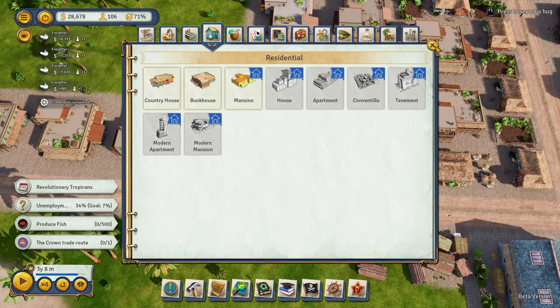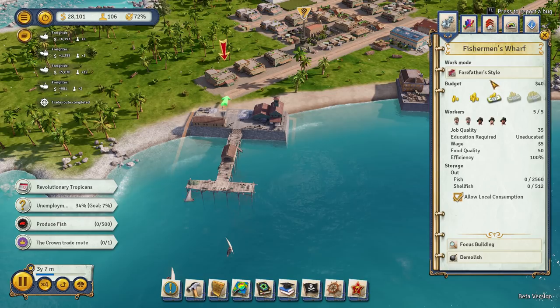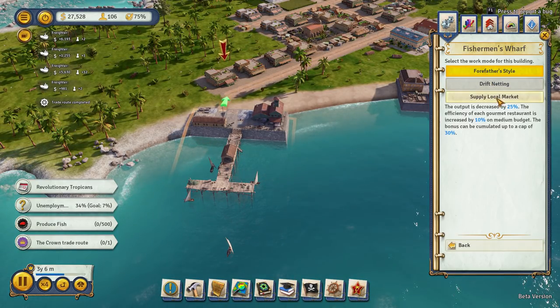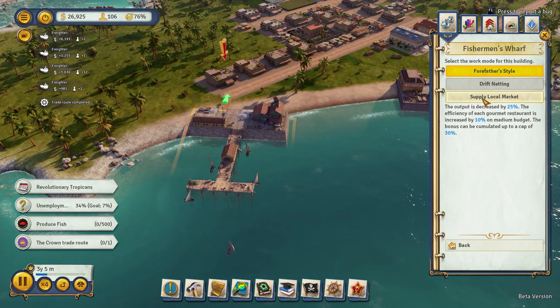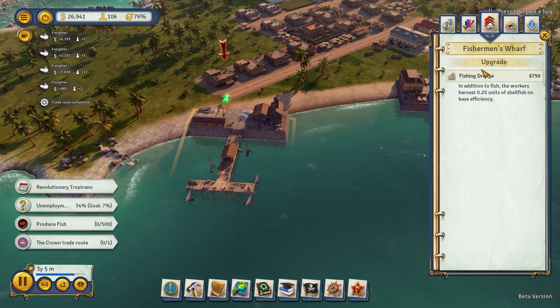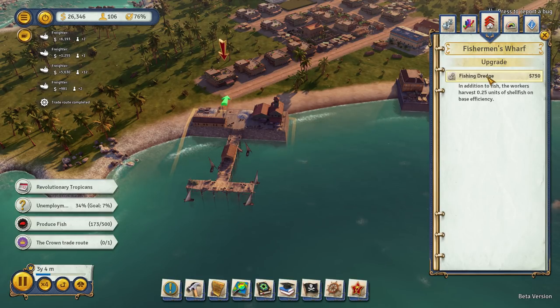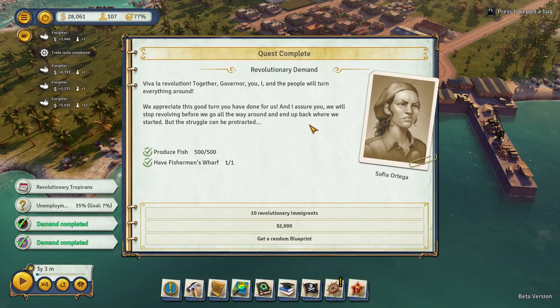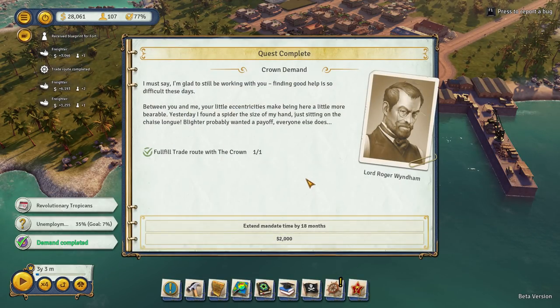Houses are going up - excellente, as El Presidente would say. Let's get another one in there. Fisherman's wharf is done! Forefather's style - every fisher produces 1.75 units of fish for every one unit taken from the fishing ground. The output is decreased by 25% but the efficiency of each gourmet restaurant is increased by 10% - we haven't got any gourmet restaurants. Fishing dredge - in addition to fish, the workers harvest 0.25 units of shellfish on base efficiency. Go on then, let's go for that one!